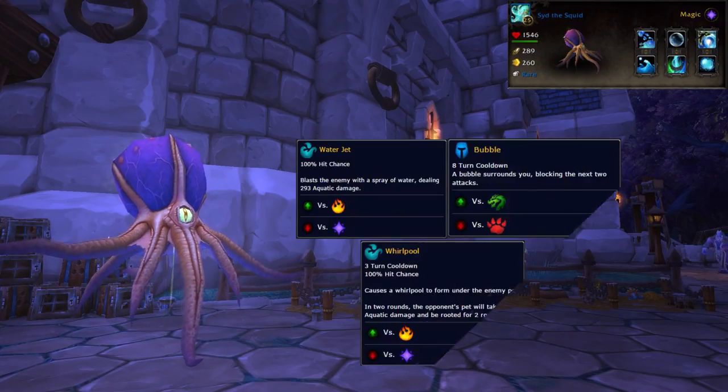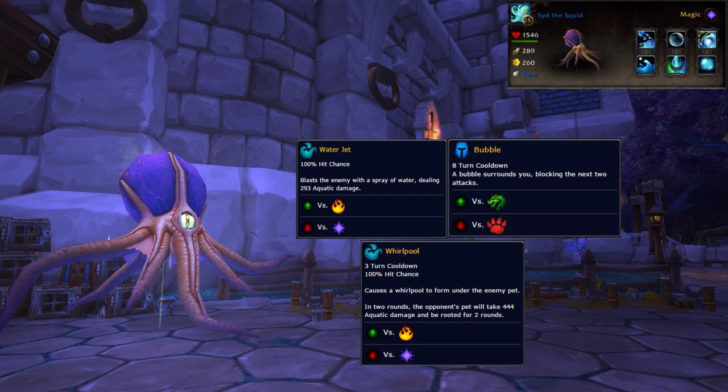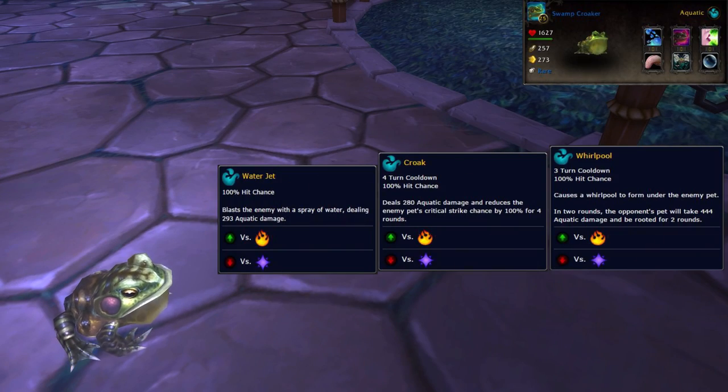For my first pet I'm using Sid the Squid. He's a pretty new pet and a bit rough to get your hands on right now, but he is very, very good for this fight. I've got his moveset to Water Jet, Bubble and Whirlpool. Second, I've got my Swamp Croaker with Water Jet, Croak and Bubble. The Mud Jumper will get the same thing done, as will a Ruby Droplet.